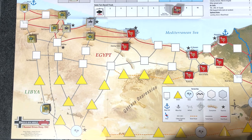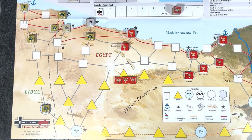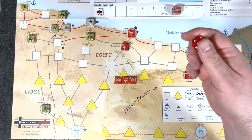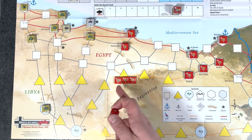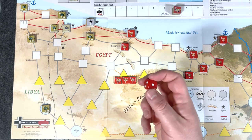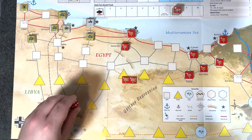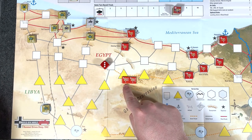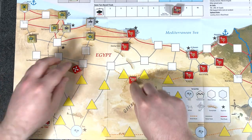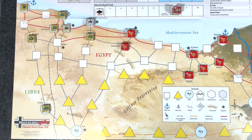Now we check for replacements. The three units we quote-unquote eliminated — they call it temporary eliminated — we go ahead and roll to see if they go back on the map. Because they have allied air priority, they get a plus two. If they roll one or two it's permanent elimination; three they remain in the box; four or higher they go back in the regroup bin. First unit gets put back in the regroup bin. A three — he actually stays in the temporarily eliminated box till next turn. A five — he's put back in the regroup bin. Allied replacement subphase is finished.